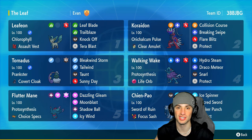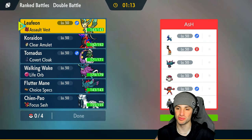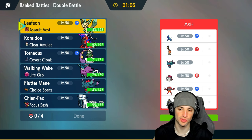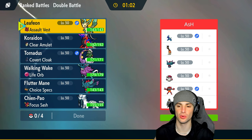Let's hop into our first match showcasing this Leafeon sun team. We're going up against a Terapagos team — they also have Farigiraf so they can pop Trick Room if they want. They're rocking Flutter Mane, Amoonguss, Incineroar, and Urshifu. If I had to guess their lead, it would definitely be Incineroar or Amoonguss with Terapagos.